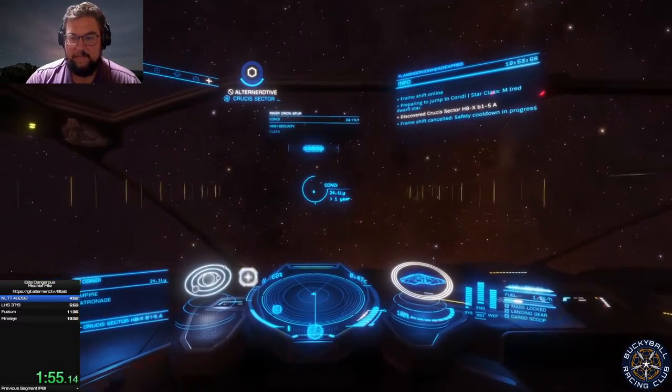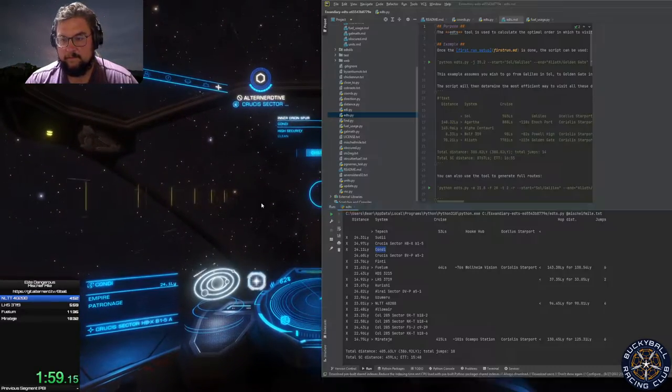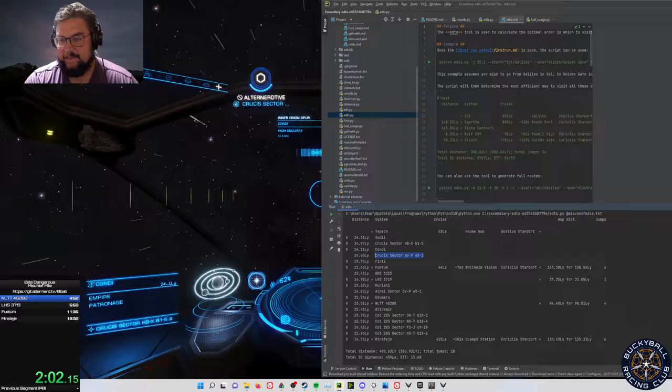How could you see how much fuel you had left? That's in the status file and I haven't even seen that here. The status file — it's not in-game.